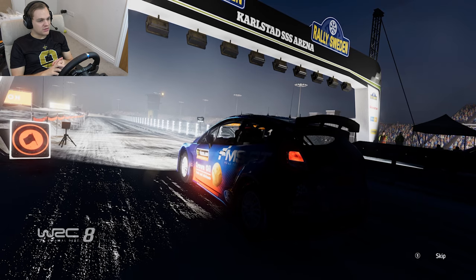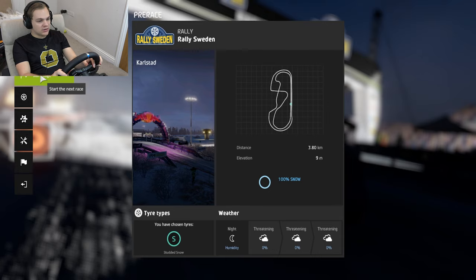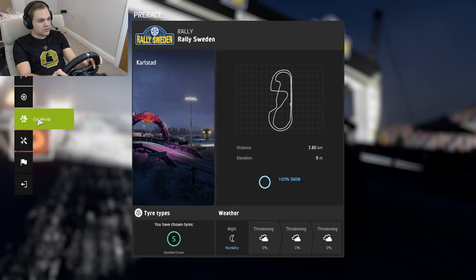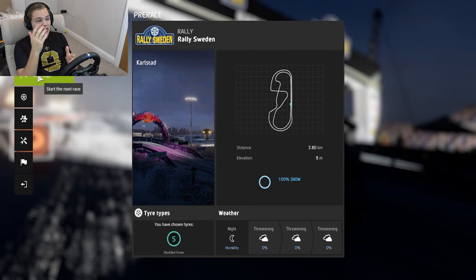So it looks like we're going up against someone — can't quite see who that is, but it doesn't really matter. We're just going to go through this thing as quickly as possible. Tyre selection obviously — studded snow. I don't know the first thing about setting up a rally car. Before we get into the stage, I should point out this is probably going to not look quite like the normal WRC 8 — I've got a full mod installed, changes all the physics and graphics. If you hear me refer to Alfred, I've nicknamed my co-driver Alfred, so we'll blame all our mistakes on him. Here we go — first stage, Rally Sweden WRC 2.